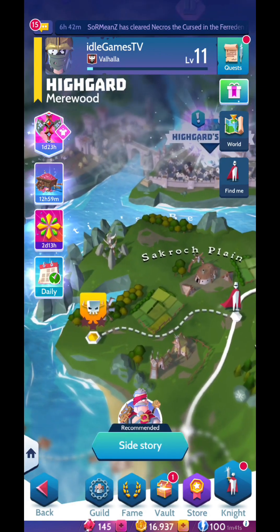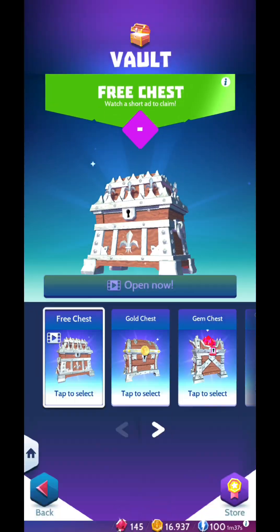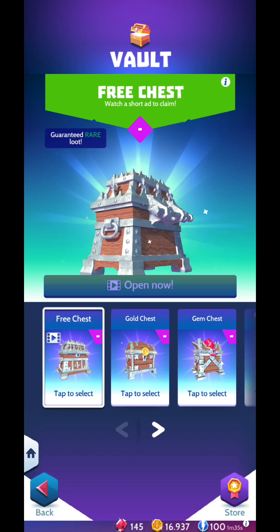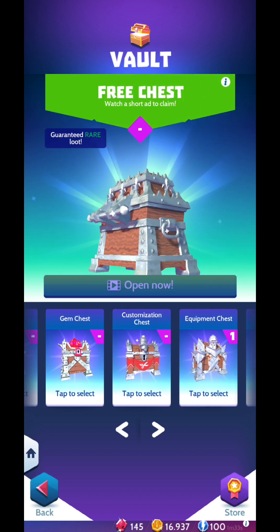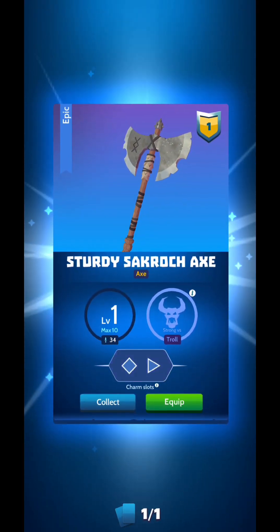You'll have ads for free rewards, lots of gold coins, and gemstones. There are vaults you can open — some with ads — and equipment chests as well. You can also put real money into the game if you choose.